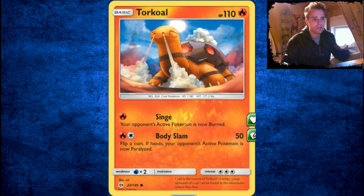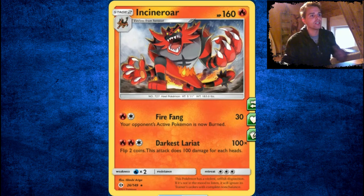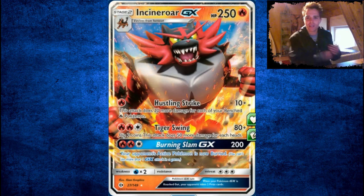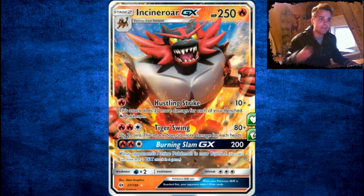Torracat, same story — won't be used. There's Litten, which might see a bit of play because we need it to evolve into Torracat and eventually into Incineroar GX. The non-GX Incineroar can deal 10 damage plus 20 more for each of your benched Fire Pokémon. Imagine with Skyfield, getting out all your Fire Pokémon — you have a ton of damage. You can boost that damage even more with Volcanion EX on the bench.